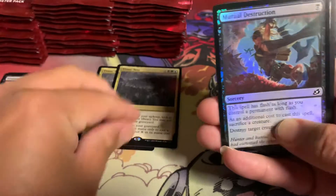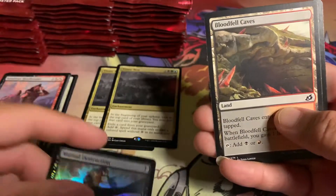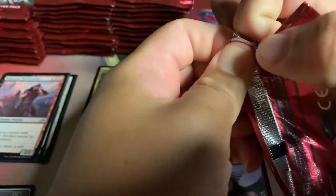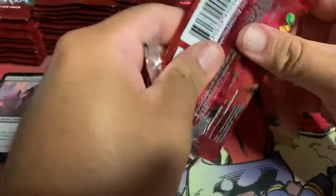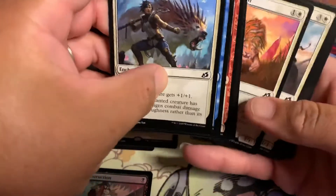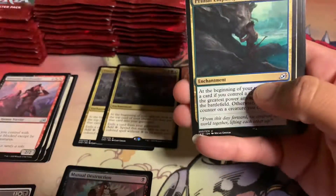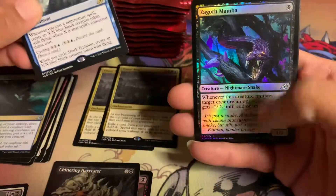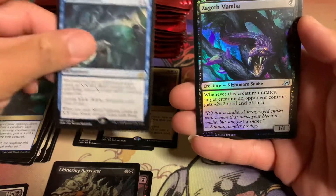And a foil of Mutual Destruction. Let's see if it has a foil. These packs are hard to open, I don't know why. Another extended art — Shark Typhoon. And a foil Zagat Mamba.